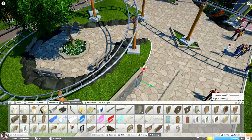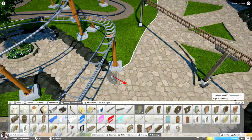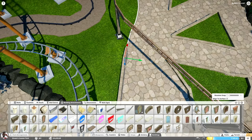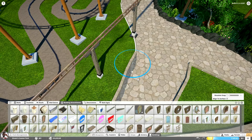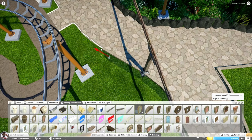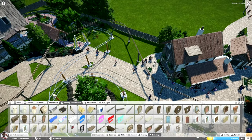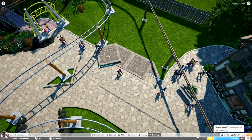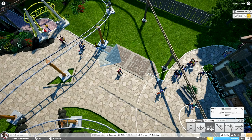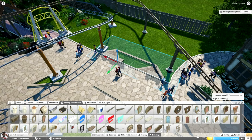Moving back on topic - I wanted to have a very small plaza in the middle of this little helix, since it was an open helix and I wanted to make sure every little nook and cranny of this small park is actually used. It seemed like a nice little place for a small plaza, very similar to what I believe the mine train at Alton Towers has. It's a nice place to have some benches, sit down and watch the coaster pass by.